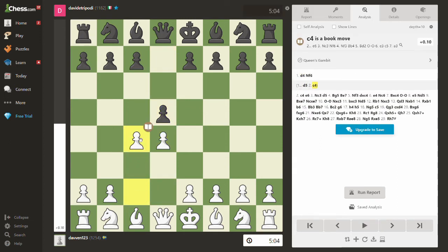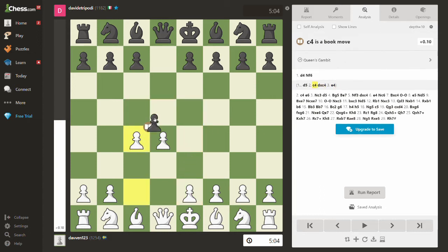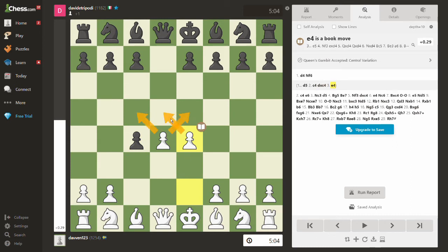Controlling the center in chess is very, very important — that and developing your pieces are the two most basic things to know about chess. By playing this gambit, if they take and you play e4, look at white's center: the center is these four squares here. Black is essentially giving up his central pawn, which is a very good pawn, for this more side pawn. So by playing e4 later, white gets a big center.